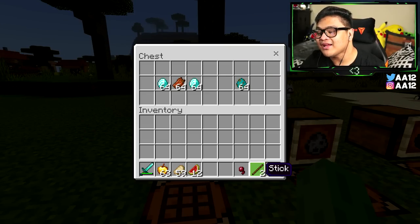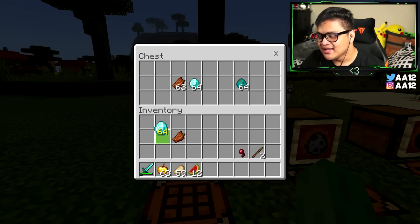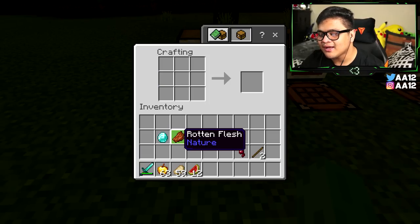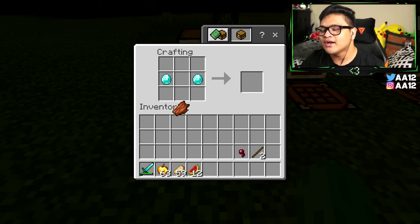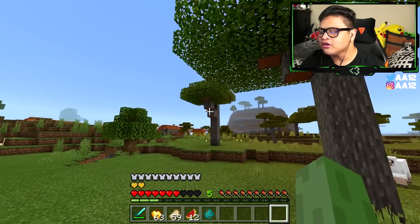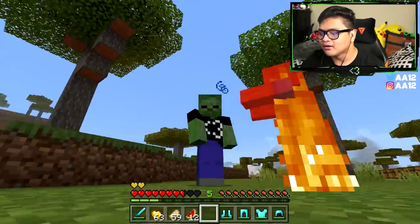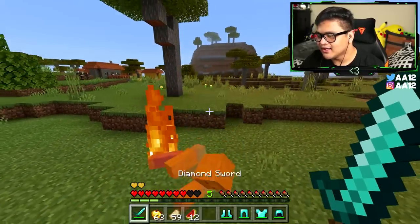To craft a zombie spawn egg — best for last — you only need one rotten flesh and two diamonds. Put the diamonds on the left and right boxes with the rotten flesh in the middle, and you get to spawn the best mob in the game. Basically me — except it's on fire.